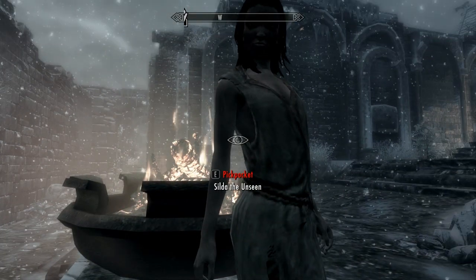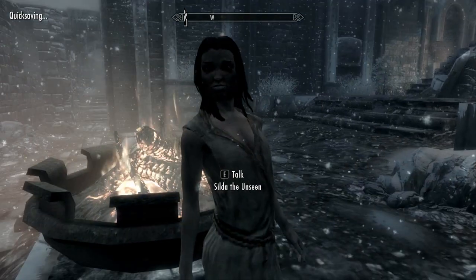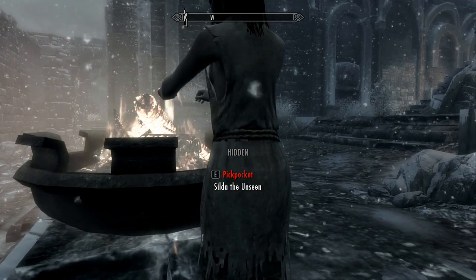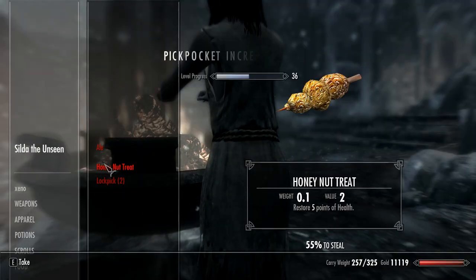You should save before doing this — press F5. Then you pickpocket her. Once you are hidden, you take your gold back. And then it's going to give you another pickpocket level — or two, actually.